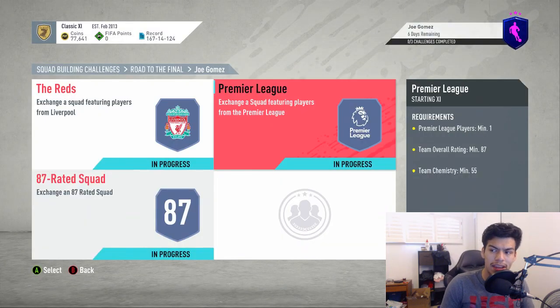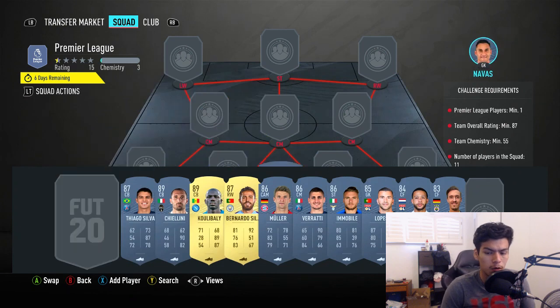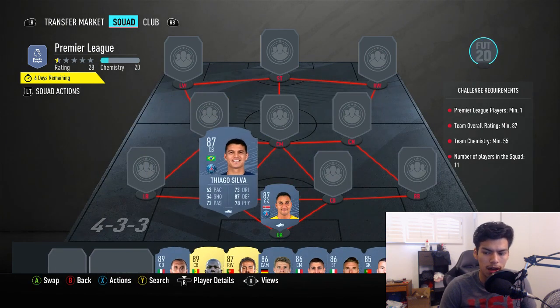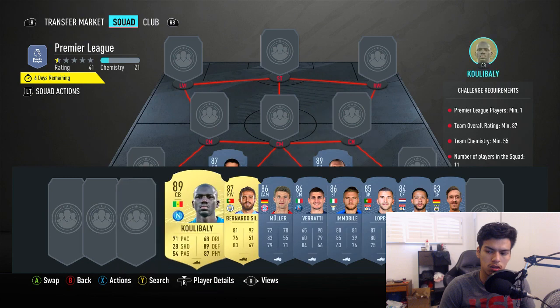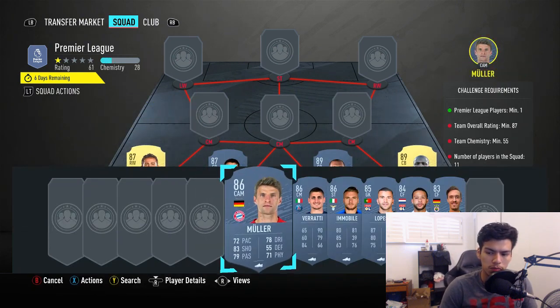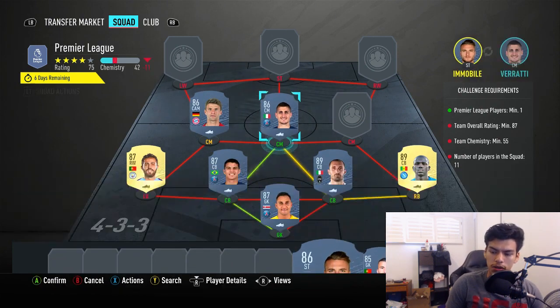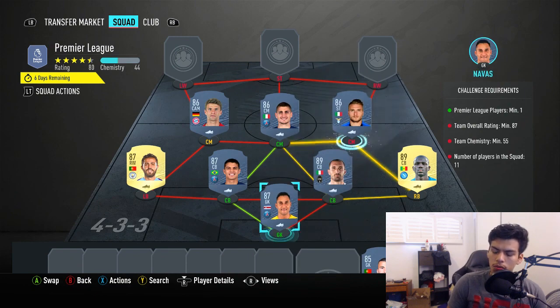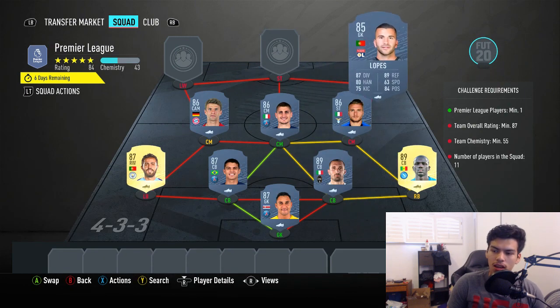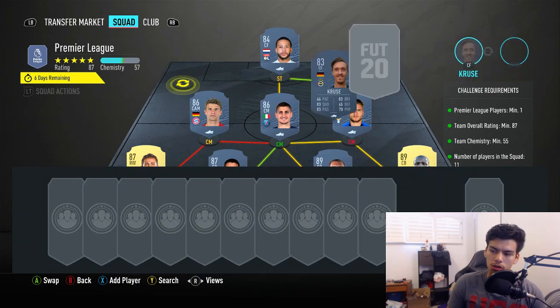Moving on to the 287-rated squad, which is what makes this SBC so, so, so expensive. Starting off in net with Keylor Navas again, this time going for Thiago Silva pairing him up with Koulibaly on the right, along with Koulibaly as well. Bernardo Silva going in at the left back spot. Thomas Muller at left center mid, with the center mid being Verratti, getting the link to Ciro Immobile there. We're going for Antony Lopez at right wing, with the striker being Memphis Depay, and then the left wing is going to be Max Cruza once again.